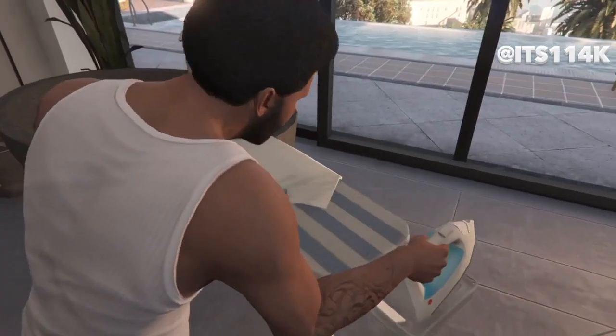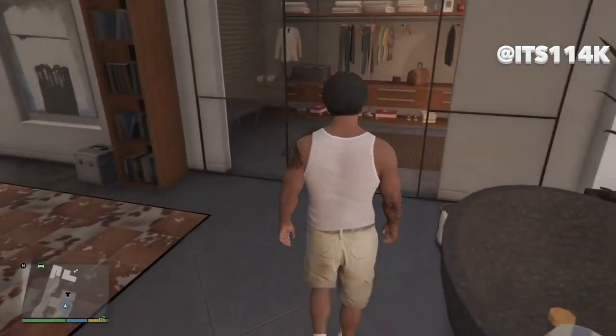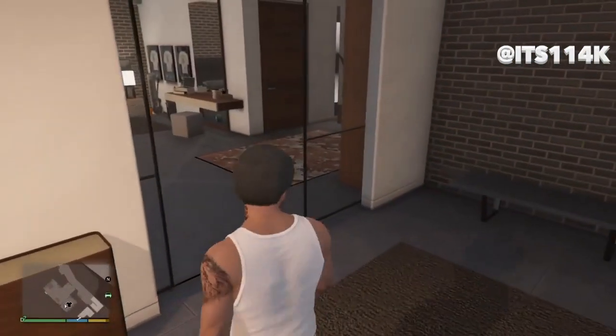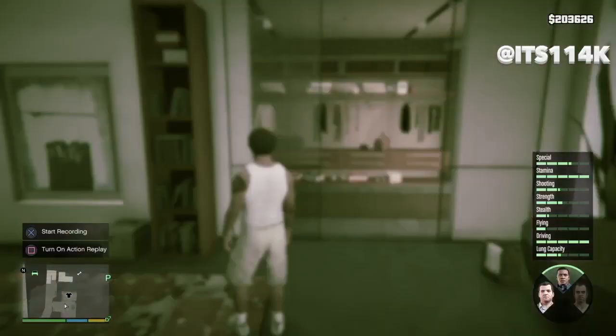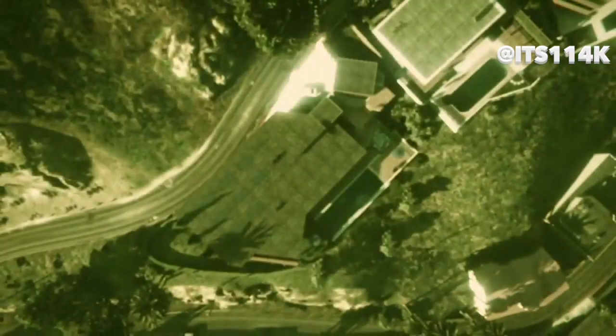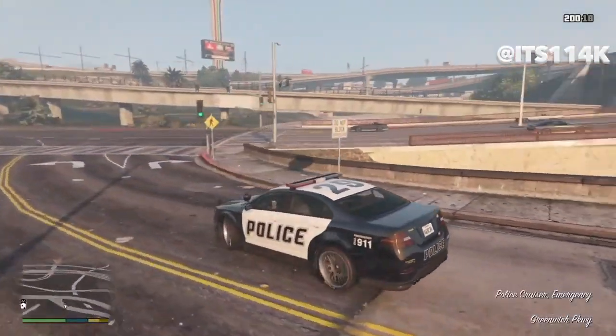The car has died now, so just switch to Franklin. Once you're here, wait about 20 seconds — I'll fast-forward this. Okay, that should be good enough. Then switch back to Michael and he'll be sitting on a police car right there, fully customized.